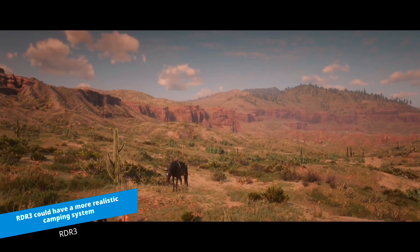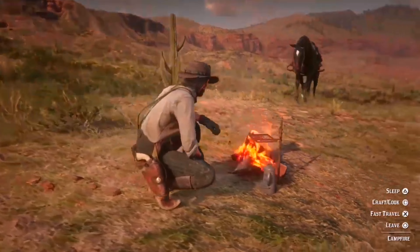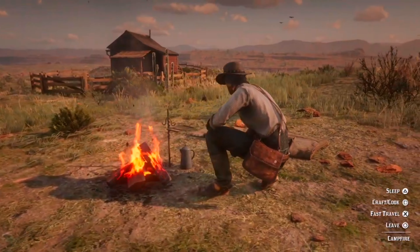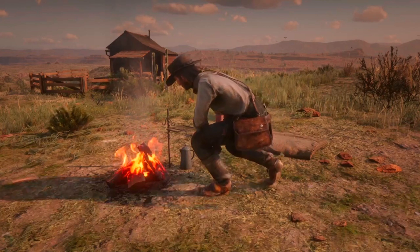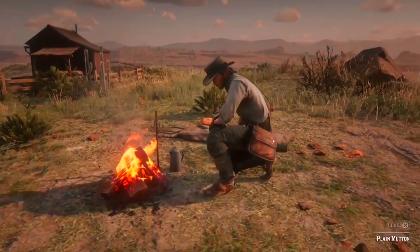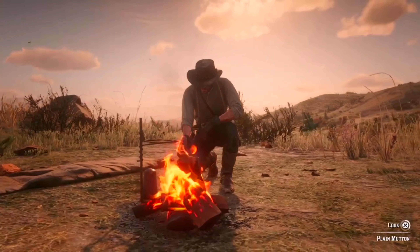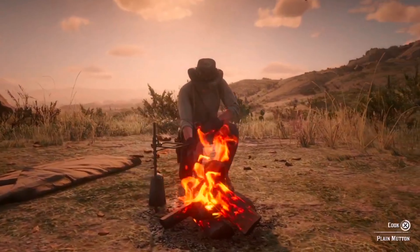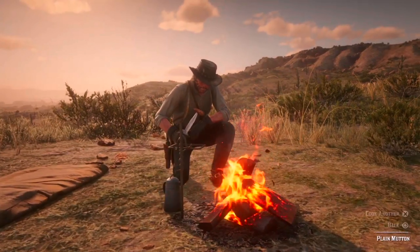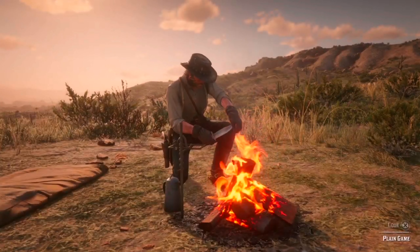Camping is a useful feature in Red Dead Redemption 2 that allows players to cook food, make healing items and ammunition, and sleep to pass the time. While players can set up tents wherever they want in the wild, it doesn't make sense for Arthur to camp at Roanoke Ridge because a dangerous group called the Murfrey Brood has named the area after itself. While camping is a relaxing and fun activity in RDR2, being too easy can reduce the game's realism — players just need to click on the camping option in the menu and Arthur automatically finds a place to camp, with the campfire remaining lit even in heavy rain.